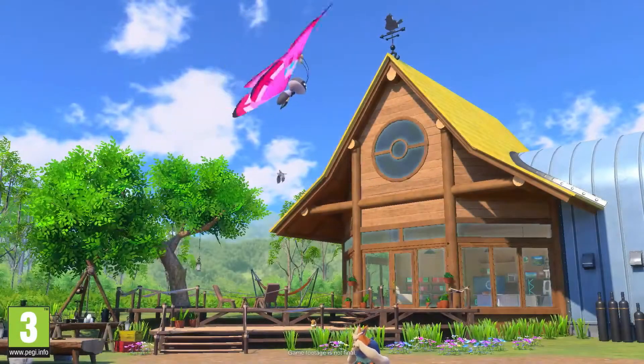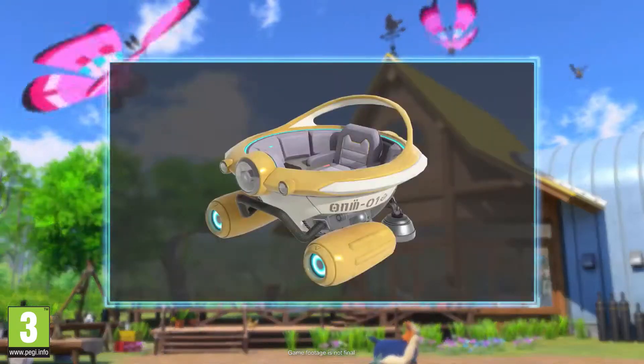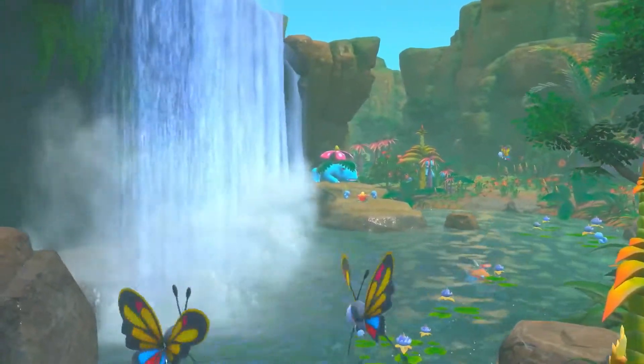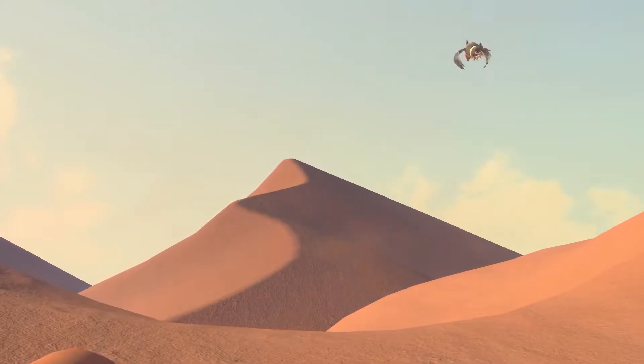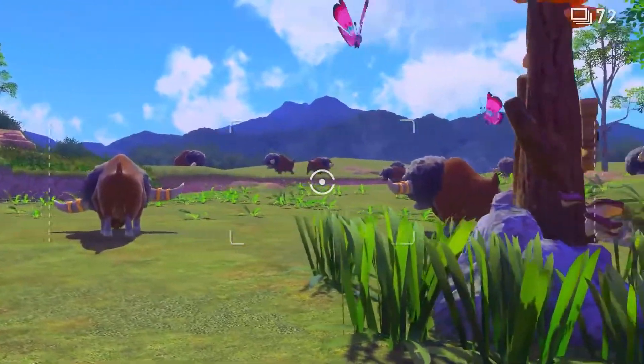Welcome to the worlds of New Pokémon Snap! This is the Lentil Region. You'll ride the Neo-One through the jungle, across the desert, and even under the sea to research Pokémon in their natural habitats.